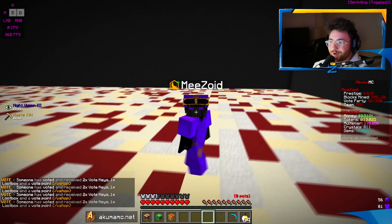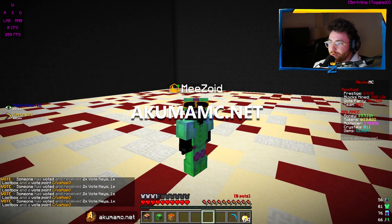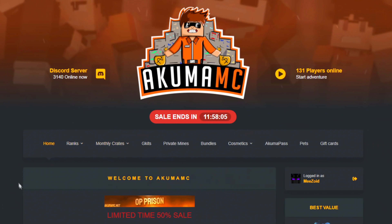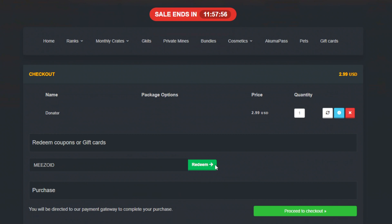Alright, what is going on guys? Mezvoid here. Welcome back to another video on my prison server, AkumaMC. Guys, be sure to hop on and play AkumaMC.net. You guys can actually redeem a free donated rank using code Mezvoid at checkout. Link down below in the description. Be sure to do that while supplies last. And let's get into the video.